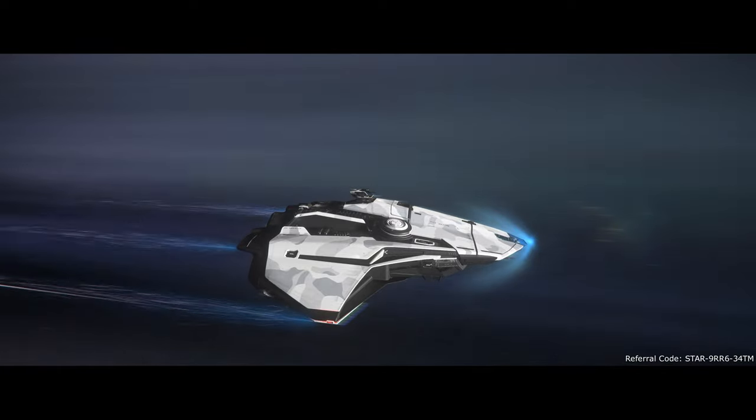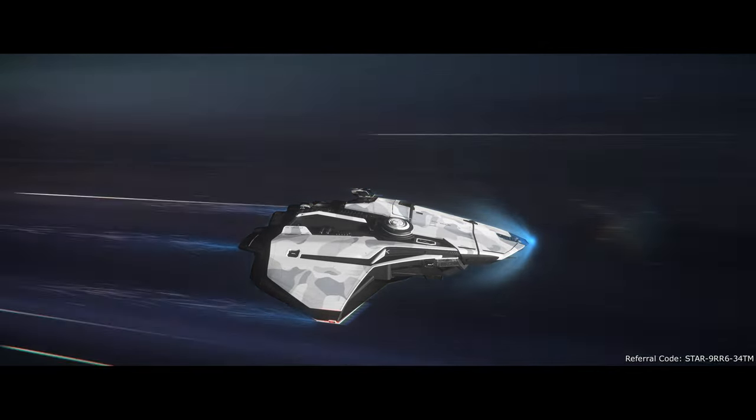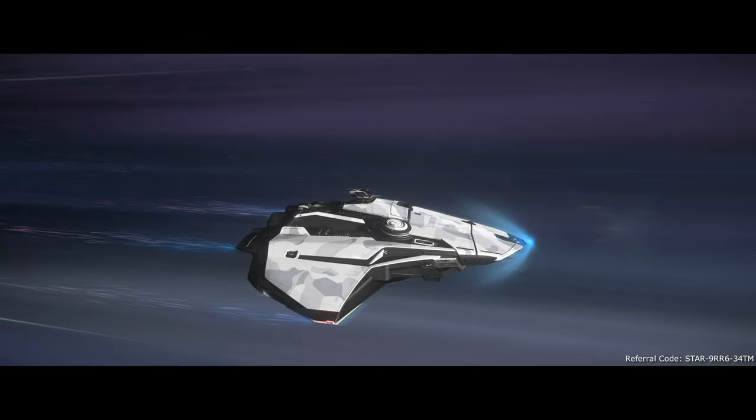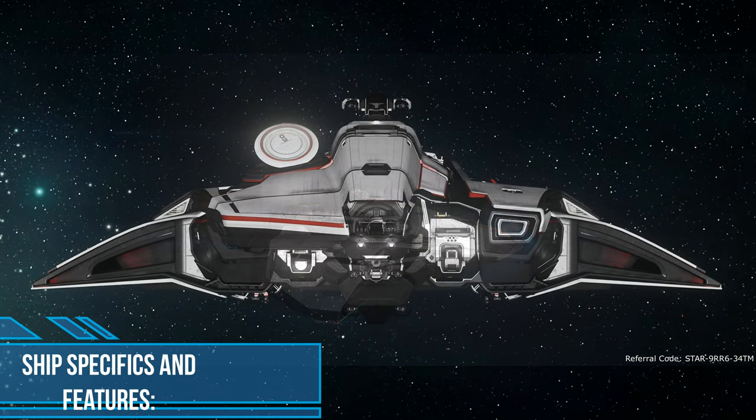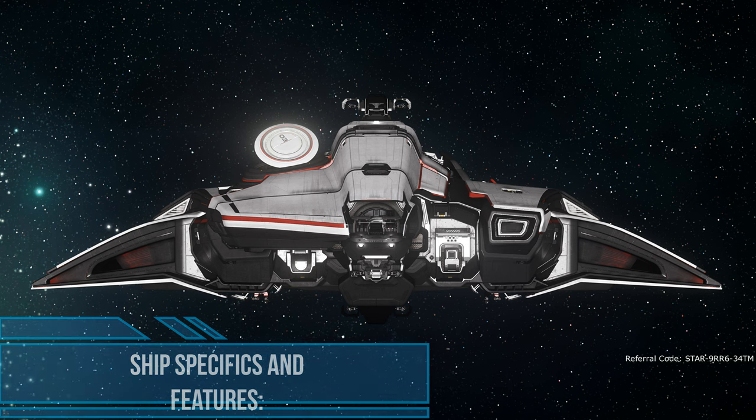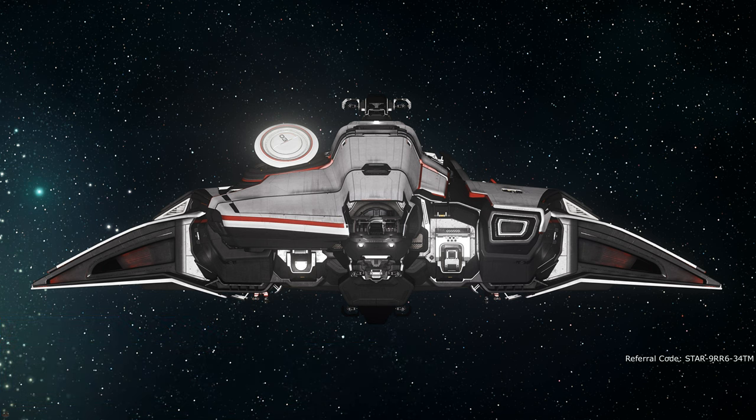With the above in mind, the fact that the Mercury Star Runner was able to complete the race twice gave it a significant amount of credibility, with orders flooding in from all corners. Moving on to the ship's specifics, Crusader describes it thus: the Mercury ticks all the boxes required of a multipurpose courier vessel, and then some — from the near-impenetrable onboard data encryption with kill switches, to the massive cargo hold. It's battle ready, uniquely stylish, and built for speed. Whatever you're transporting, there's no safer or more secure vessel.